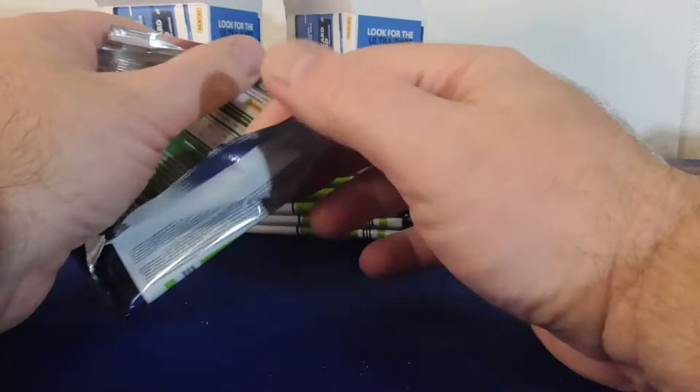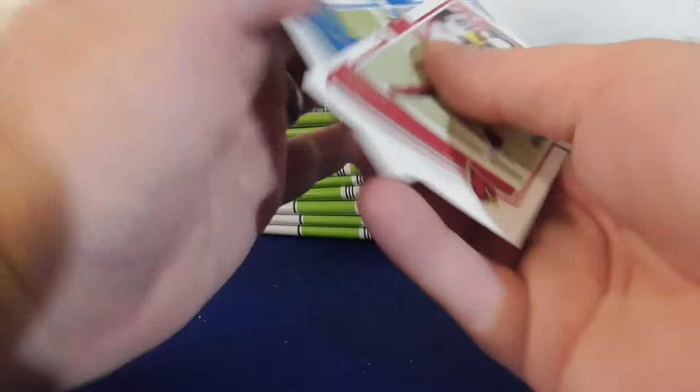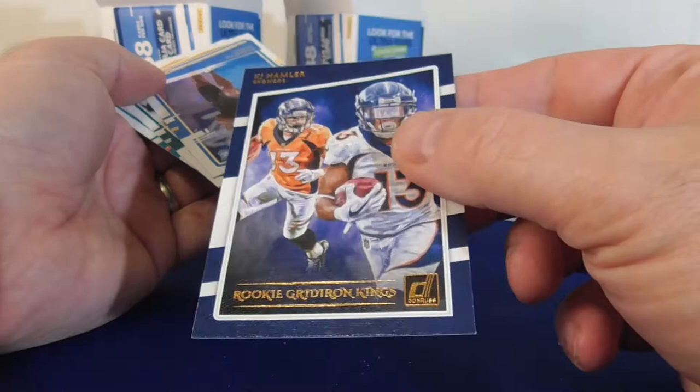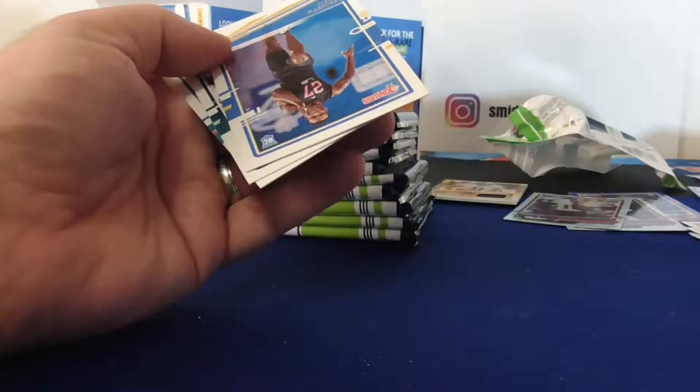Blaster two. We got Stafford and we got Hamler — Rookie Gridiron. So either you get the canvas or you get this Gridiron Kings canvas-type card. Pretty nice looking rookie parallel there. We got Murray rookie, Wentz.